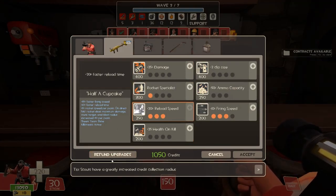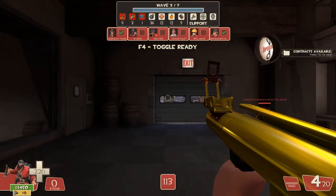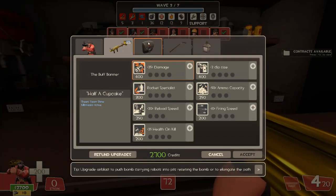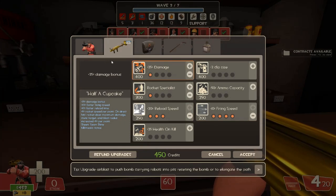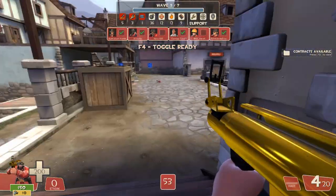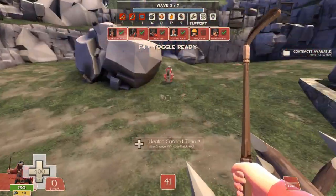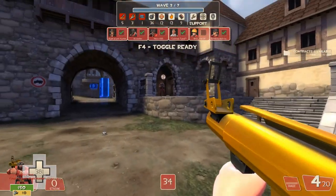Wave 3 upgrades. At this point you can pretty much refund your upgrades and select a new banner, because there aren't any crits anymore that will really destroy you, so you can switch to either the Buff Banner or the Conch — preferably the Buff Banner for extra team damage. You might also need to focus on some resistances now. Max out your Reload again, get one Rocket Specialist, and max out your Firing Speed. Get one in Damage, and then from there you can either put one in Clip Size or go into Damage — I went into Damage because I prefer getting two Damage before starting Clip. I was also going for the tank.